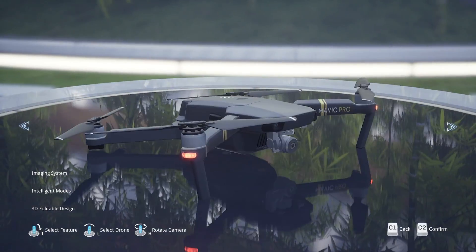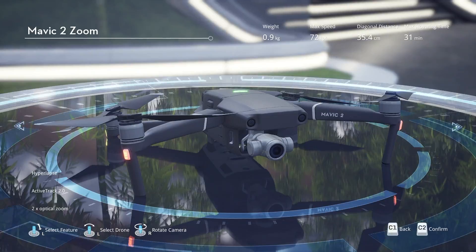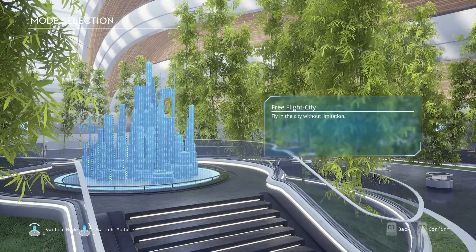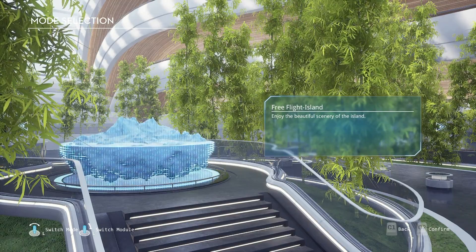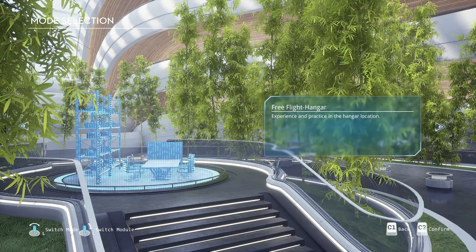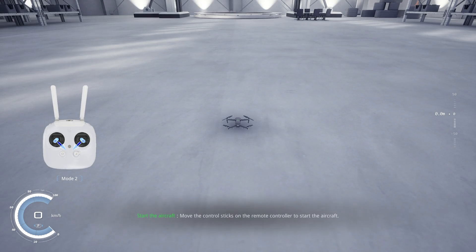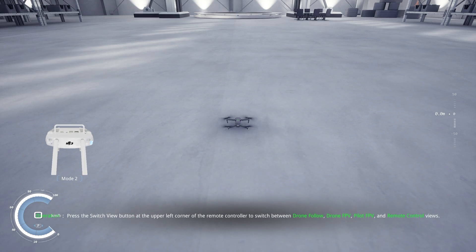Let's select the Mavic 2 Zoom since that gives us some additional capabilities. You can see the different scenarios: a city scenario which is beautiful and fun to fly around in, the island which is more open and also very beautiful, and then the hangar. The hangar is a fairly simple indoor scenario, so we'll start here. It gives you the controls and tells you what you need to do to spin up your motors.